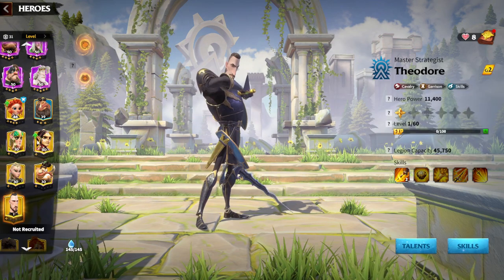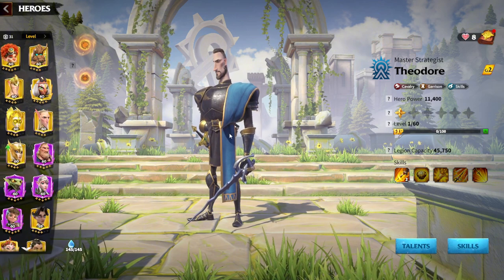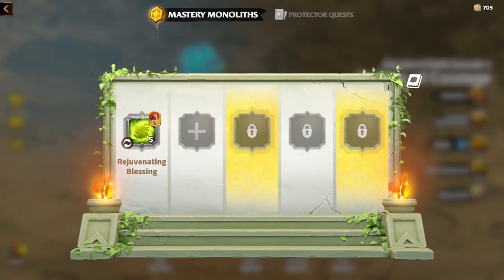My main advice: try to exchange peacekeeping skills and garrison skills on heroes which you are not using as a garrison. This is a pretty interesting mechanic added to the game and I think it's pretty fun. I think everybody was lacking something like this because peacekeeping skills are kind of useless — during the season, hero levels stay the same. That's why peacekeeping skills become more and more useless over time, and I think this mastery monolith system will help you exchange those skills on different heroes.